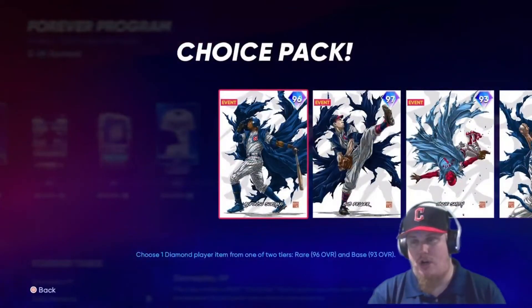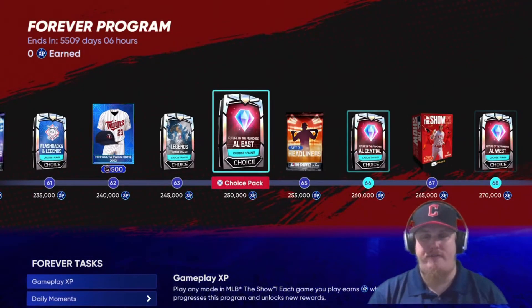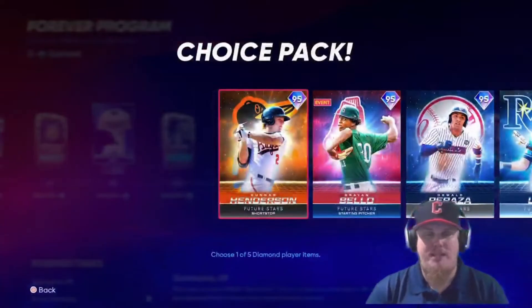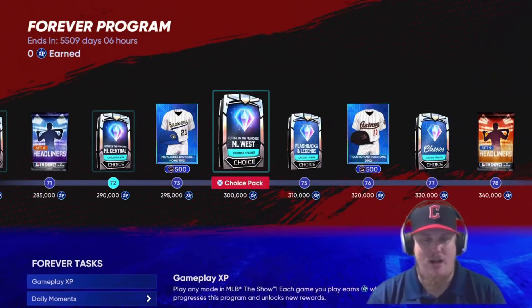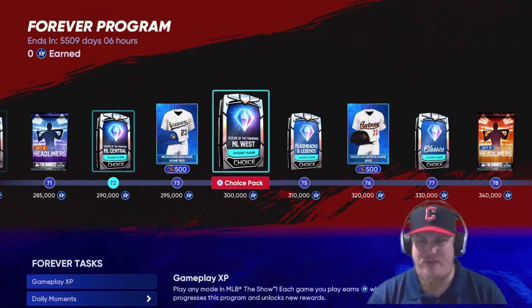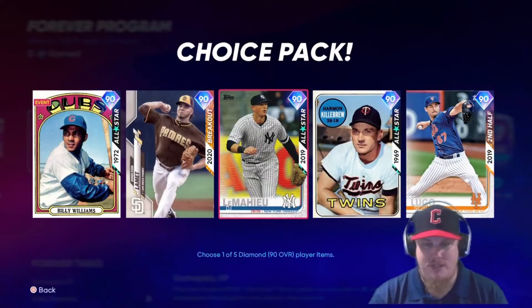You see another Legends Ozaki pack with a ton of 93s, the 96 Soriano, and the 97 Bob Feller. Then we get into Futures of the Franchise — the program I've been wanting to see make a comeback. You'll be able to earn futures players from the AL East, Central, West, NL East, NL Central, and NL West. At 300,000 XP we've gone through both Faces and Futures, and upgraded Legends and Flashbacks players appear.